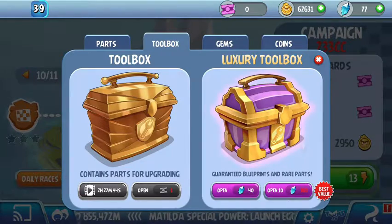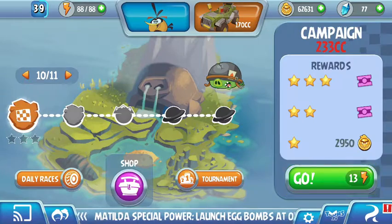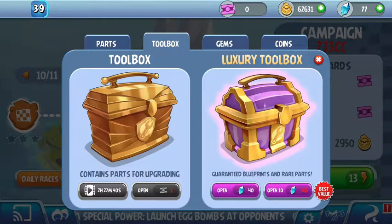They also have luxury toolboxes — I'll show you how they work right now, I was saving up some for this video. In case you don't know, a normal toolbox just gives you lots of parts, and they seem to be glitched in this update, judging by how many coins I have up here.